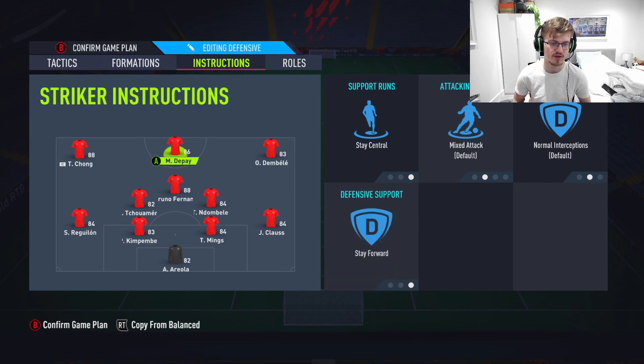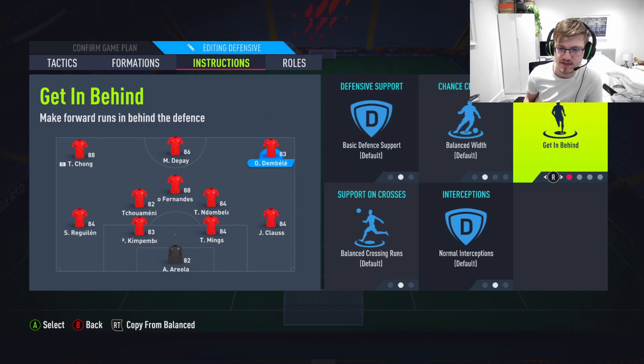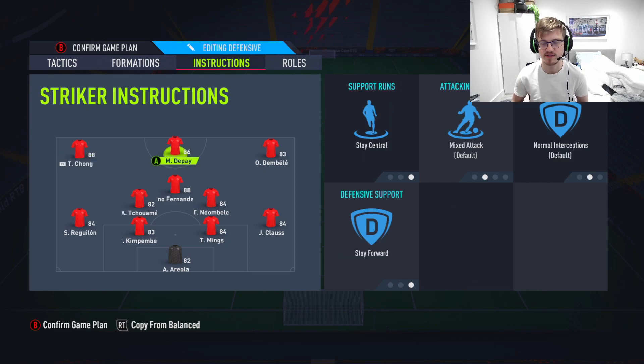Stay forward, stay central on the striker — no getting behind. The reason for no getting behind is you need the striker to receive the ball and help out the wingers in passing. Someone like Depai is perfect for this kind of role — he's kind of like the perfect center forward. He can fulfill this role absolutely perfectly. Meanwhile, the left mid and the right mid are going to get in behind to cover that side, making those runs. Your striker receives the ball, passes off to them, and obviously your center mid will help out as well.